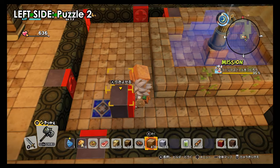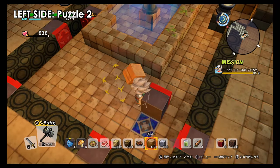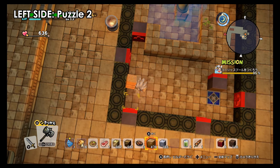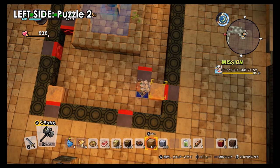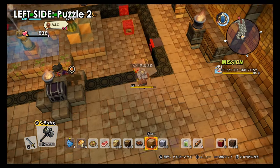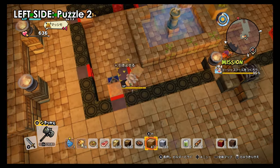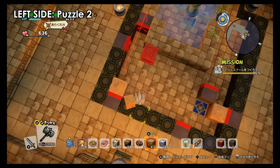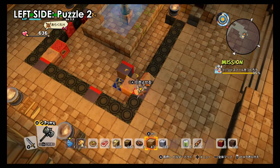Put a tile there because we don't want the cube going all the way to the end — we want it to pass this route here. Then we're gonna put another one all the way here because when we bring it, we need it to be aligned with the blue. We'll put one here so it doesn't go all the way to the end. This tile blocked it — it didn't go all the way there. Now it has the path to come all the way here.